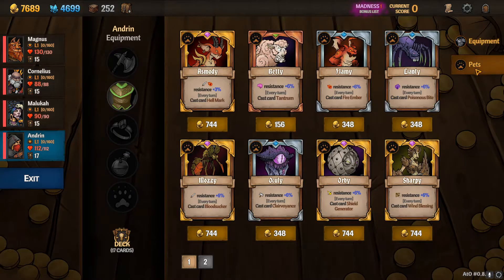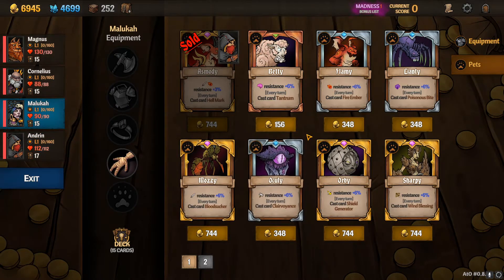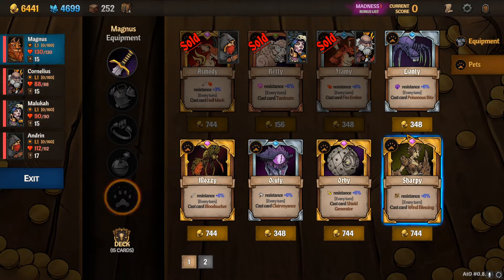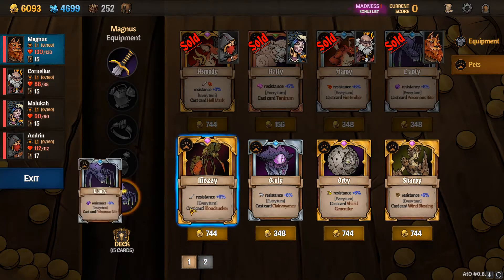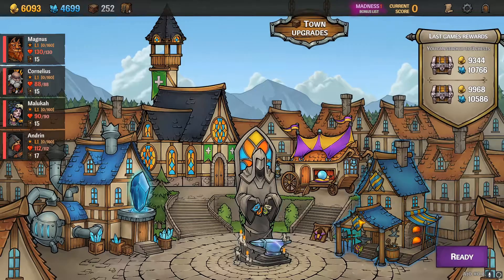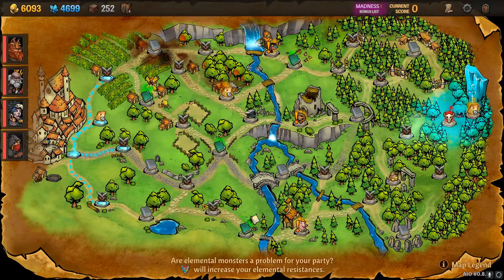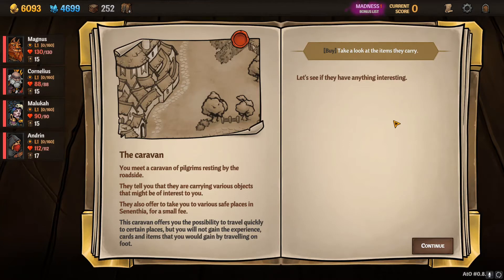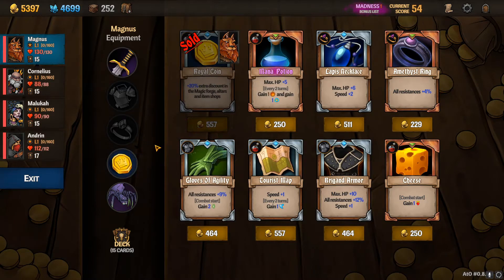As far as items go, we are going to have pets this time. I'm going to have Asmodee for Andrin, we're going to go Betty for Malaka, Cornelius is going to have Flamey, Magnus is going to have Leonti. I think we'll just stick with that for now, and no items are good for us. We're going to get the Royal Coin for Magnus, just to make everything a little cheaper.